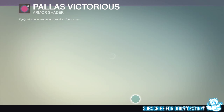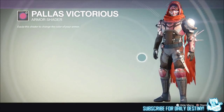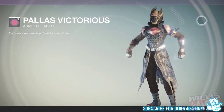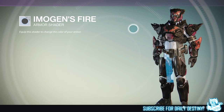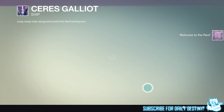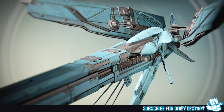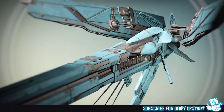I recorded this on my Titan but I also have footage of what the shaders look like on a Hunter and Warlock, courtesy of More Console and Willis Gaming. The first shader is called Palace Victorious, which I absolutely love — it reminds me of a New Monarchy shader, especially on a Titan. Really looks badass. The next one is called Imogen's Fire, which doesn't look quite as good but still looks pretty great. These cost 5,000 Glimmer and require Rank 3. And then there's this incredible-looking ship called the Ceres Gallia. I can't imagine what it would look like flying through Orbit — I mean look at the size of it, it doesn't even fit on the screen. Absolutely incredible.